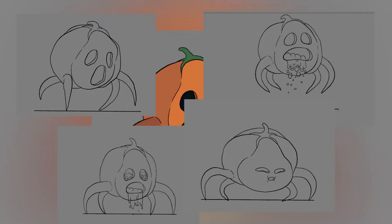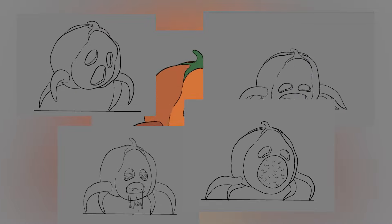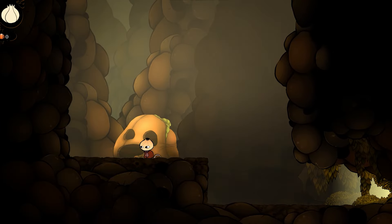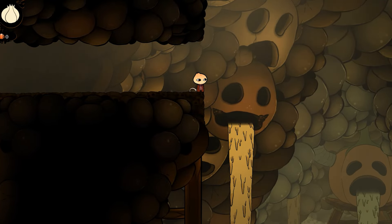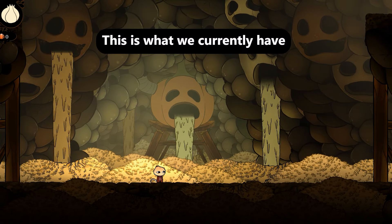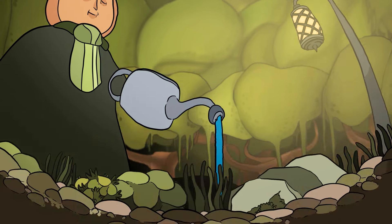We want to lean more into that Cuphead kind of vibe, where you feel like this is a traditionally animated video game and you can feel the hands drawing the lines as you're fighting it. We also wanted a big epic boss arena where the boss interacts with the arena — more of an actual experience with a cutscene at the end. All the art and everything is in place for this; all of it is done.